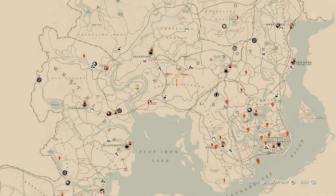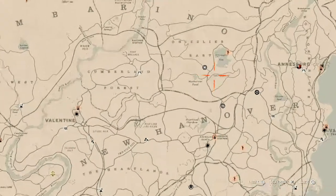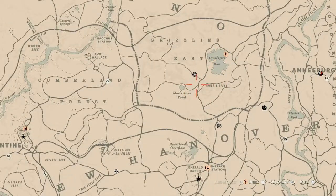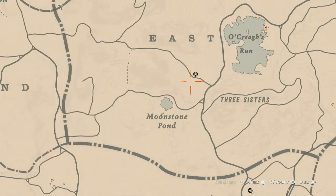First things first, let's get to Madame Nazara's location. Today she's up here in Grizzlies East near Oak Creek's Run, Moonstone Pond, Three Sisters — right around all those areas. She will be here until 2 AM, that's Eastern Standard Time, New York time zone, east coast time zone for those of you who are not in America.